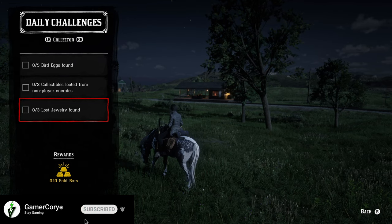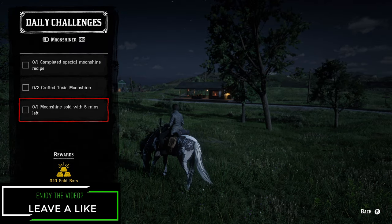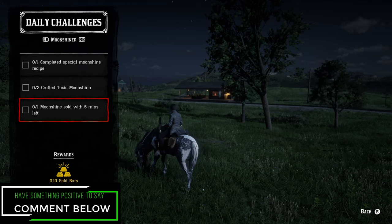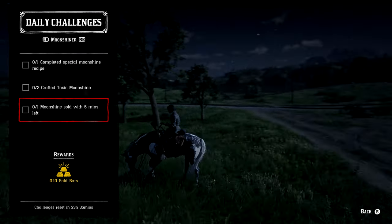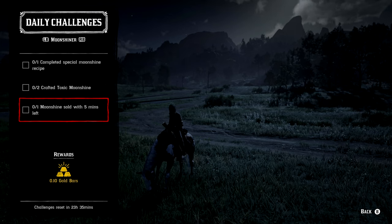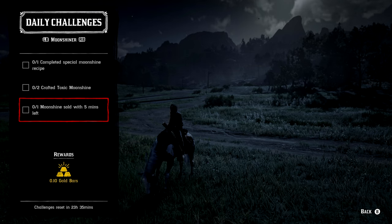Moving on to the moonshine roll: for one completed special moonshine recipe, complete any special moonshine — the Prairie Poppy, Caribbean Rum, Margarita, or Creek Plum Flower. For two crafted toxic moonshine, this requires purchasing the pamphlet. If you don't think you'll ever do this, don't buy it, because the only time you'll really craft Toxic Moonshine is for the daily challenge. Is $500 worth it for a maximum of 0.25 gold bars for a challenge that might not even show up that week? For me it's not worth it, but I already purchased it and made my money back when it was still paying 0.5 gold bars.